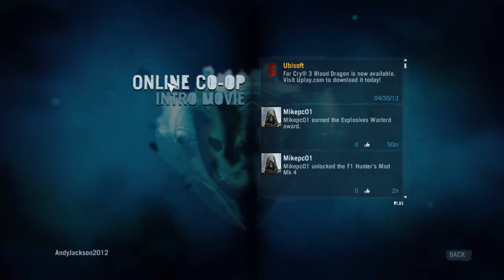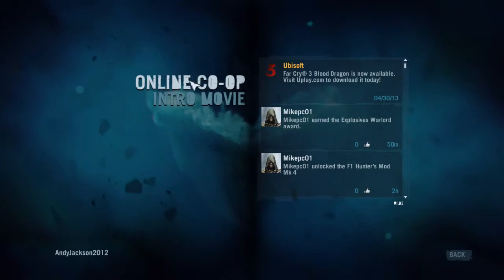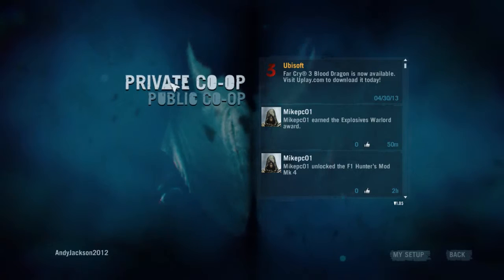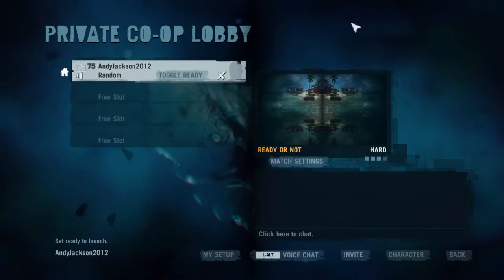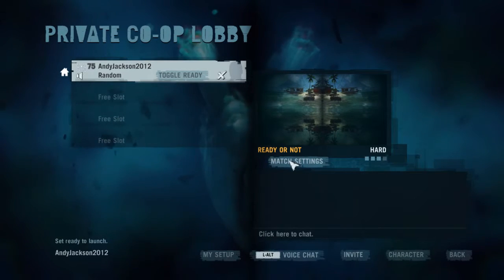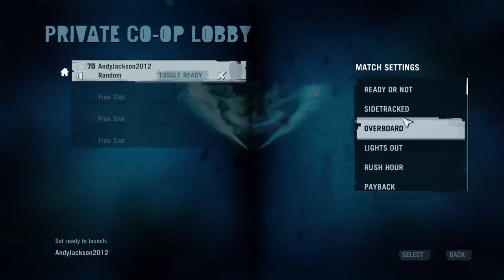You go to online co-op, or intro movie if you want to watch the movie that introduces it. If I go to online, then I can go to private or public. If I go to private, I can adjust the settings that I want. If I'm having a hard time getting into a game, I can go here to chapter and there are all these different chapters.